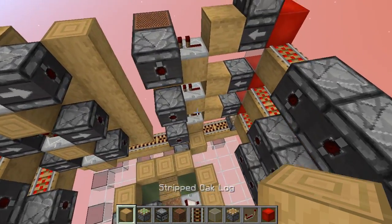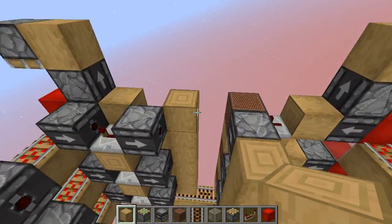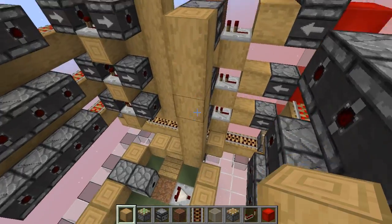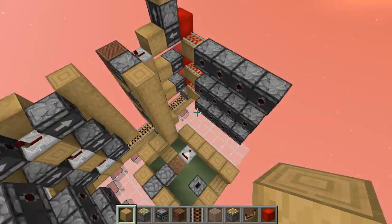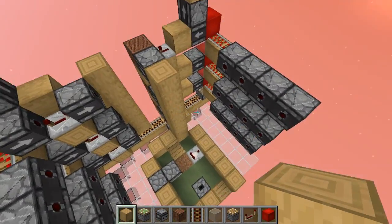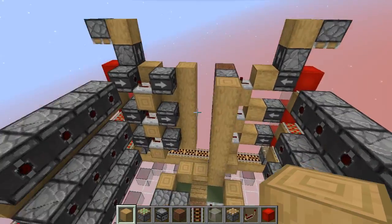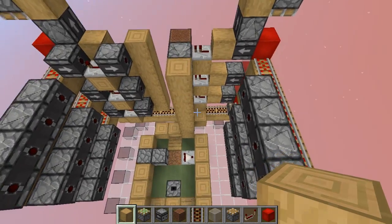This is very important: none of the blocks in this outer area have to be log blocks or any wood-related blocks. But these blocks in here have to be wood blocks, because the tree needs to detect them as being part of another tree. So those can be logs, stripped oak logs, or anything like that. Just don't place concrete in here because this will make your farm not work.